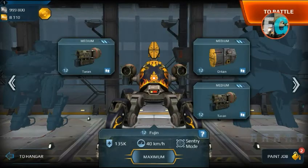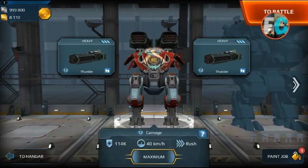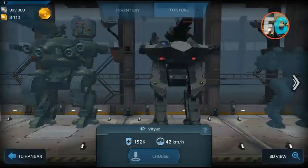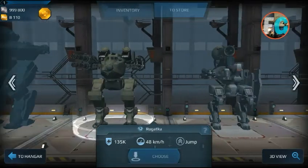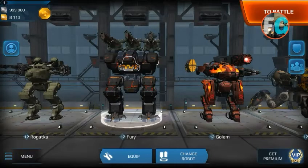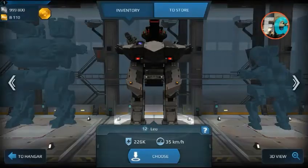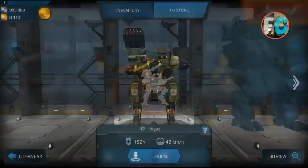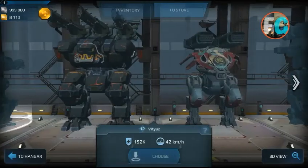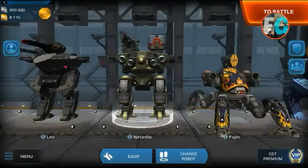You can check the shield changes in battle in my next video where I play with these robots. Let's go through the other robots. For Rogata, the HP increased from 124K to 135K, and the speed increased from 45 to 48 kilometers per hour. That's it for Rogata — they increased the HP and speed.